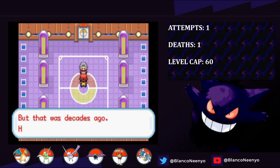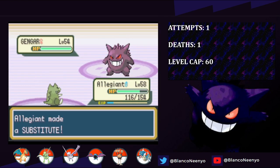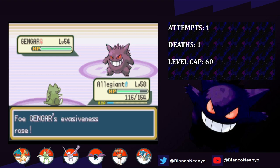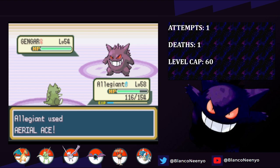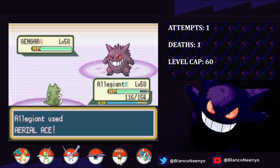Next up is Agatha, and unlike Bruno, I have a concrete plan on how to beat her. Because her first Gengar loves to use status moves, I'm able to lead with Allegiant and use Substitute, then set up three Swords Dances as she goes for a couple of Double Teams. But I taught Allegiant Aerial Ace for this exact reason, and from here it's a clean sweep through her team. If I were a little better at Nuzlocking, I would probably ban setup moves too, but we're not quite there yet.